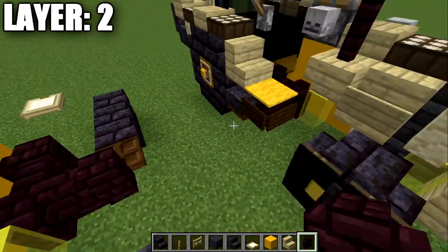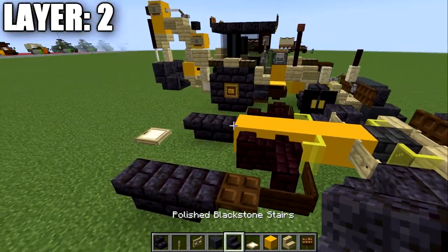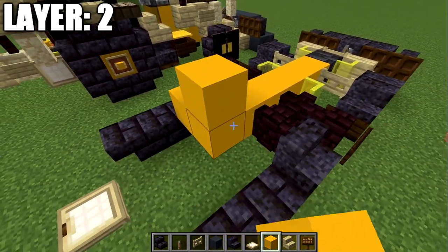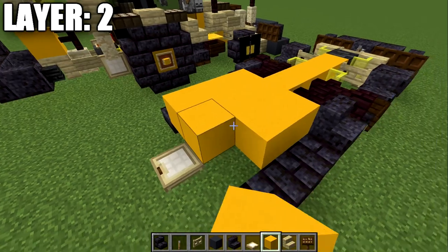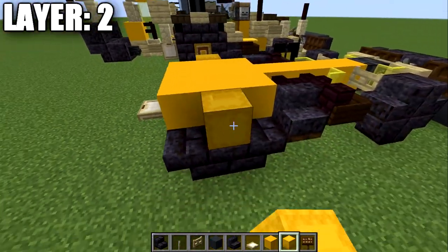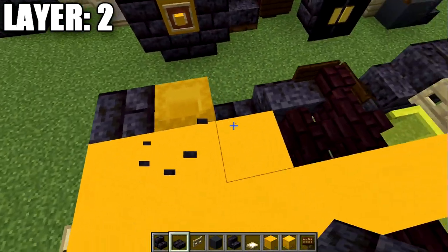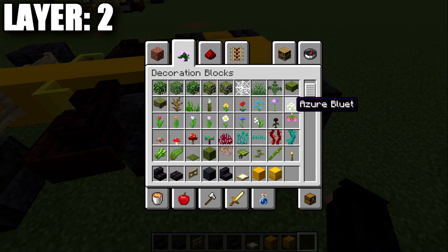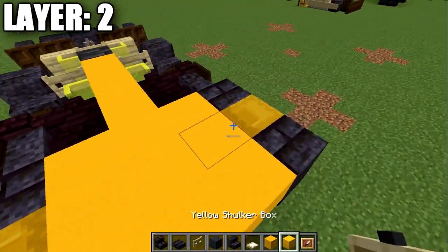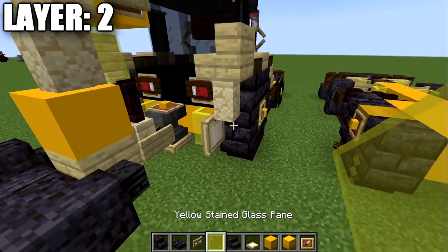Place down brick walls to the sides of the two yellow concrete blocks, then one brick wall coming off the front one. Around the two sides, place down dark oak wood signs. Grab polished black stone and place a stair on the dark oak trap door on both sides. Then take yellow concrete and place down a row of three across, followed by a second row of three and a third row. Place a yellow shulker box on its side on top of that polished black stone block, then polished black stone blocks on both sides of the shulker box for the wheels.